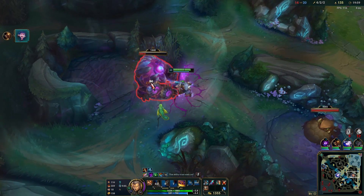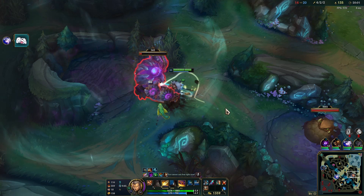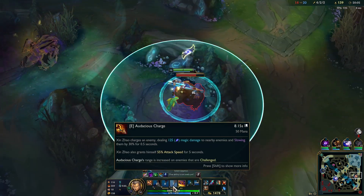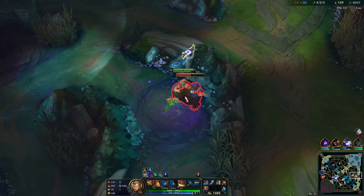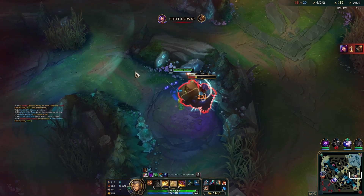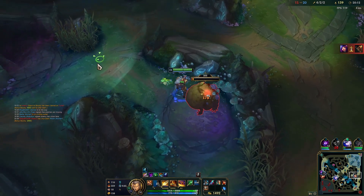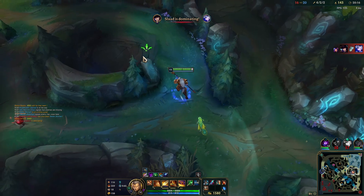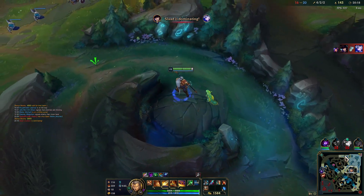You always want to hit both portions of your W, especially on jungle camps. You don't want to extend W to camps unless you're close in distance — going over walls is fine, but normally you just want to raw E.